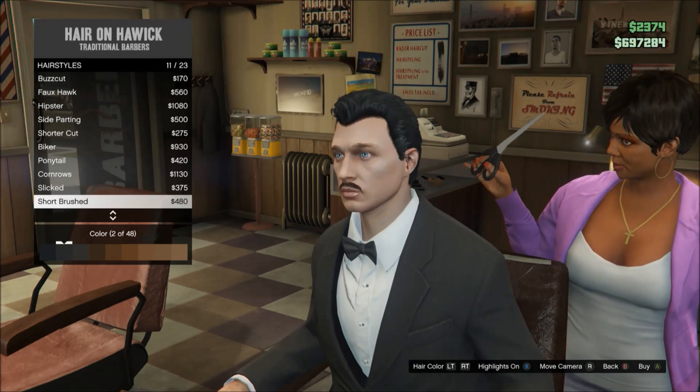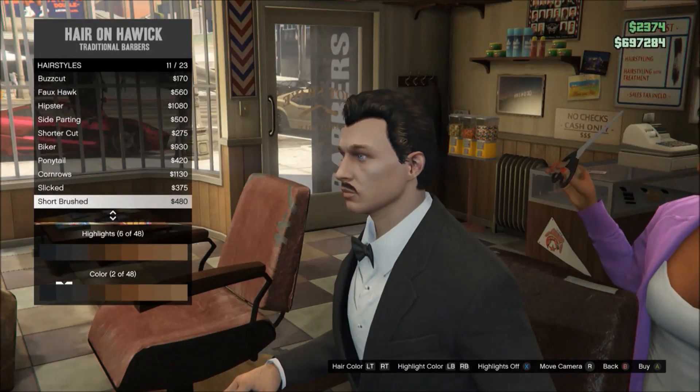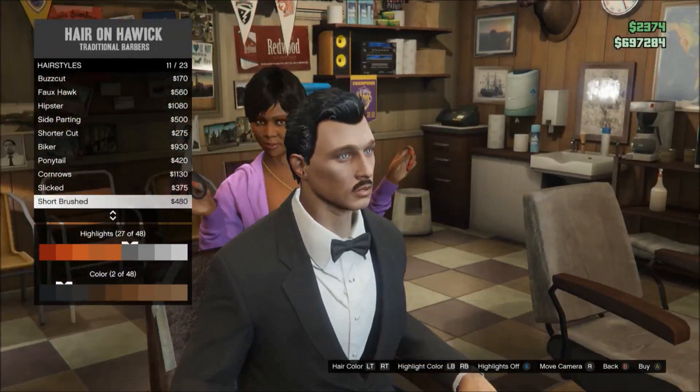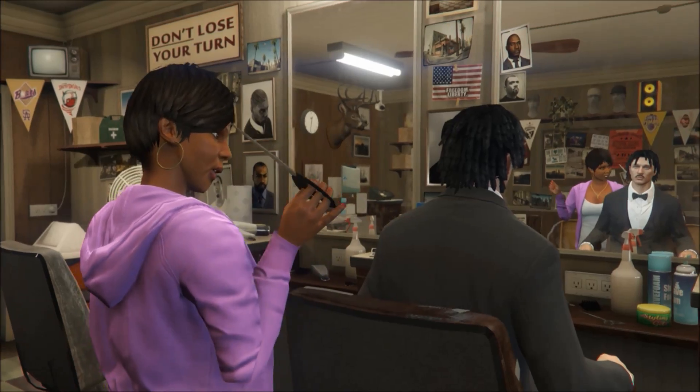Put some highlights to get the white old-style look. Go for colour 2 on the main hair, and for the highlights go to number 27. Make sure to put that on.